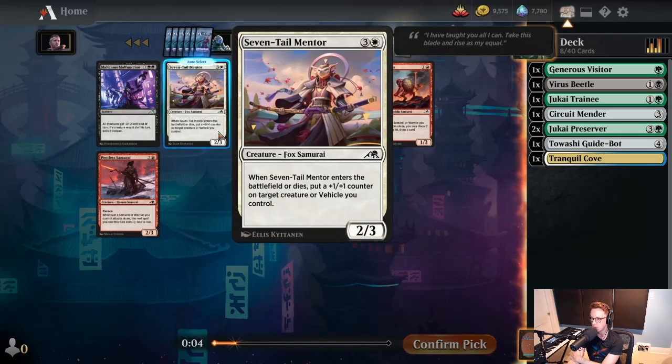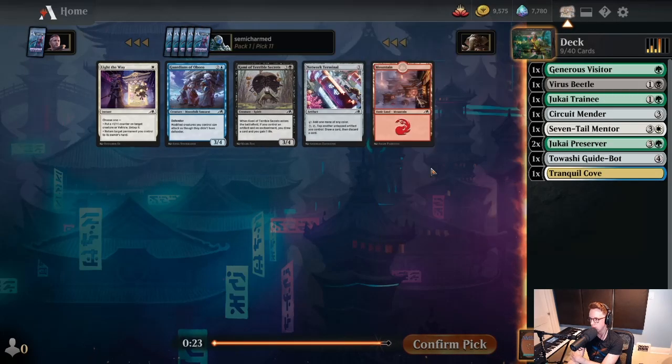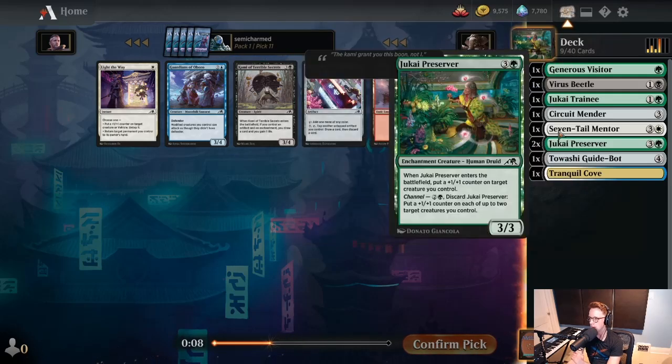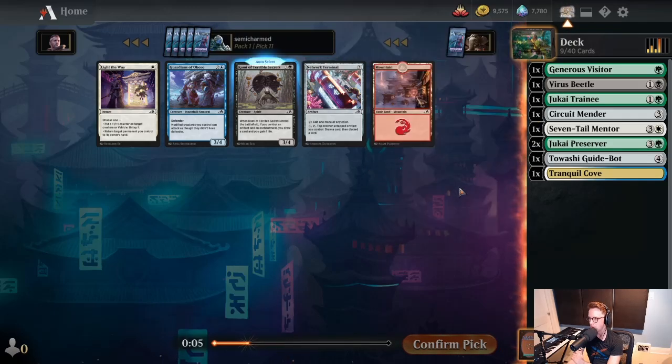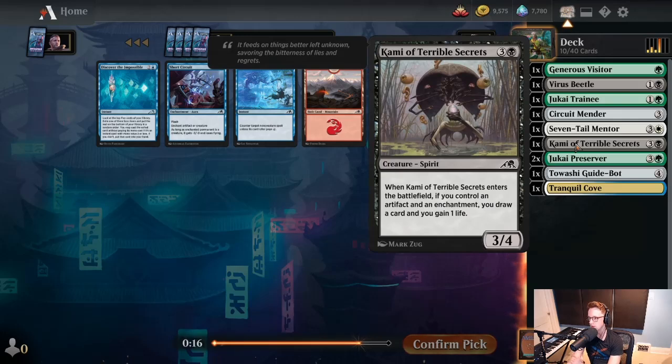We have a lot of fours, so I don't really want this Seven Tail Mentor, but I don't really want any of these other cards either, so we'll take it. Kami Comes Back is just kind of an underrated card in the format — if you're seeing this go late, snap it up. It definitely does work. It's great with Virus Beetle, and we have a pile of artifacts already. The bots know we want to take it, but I could see taking Network Terminal if this wasn't here. The fact that you can still count on wheeling that right now is nice.